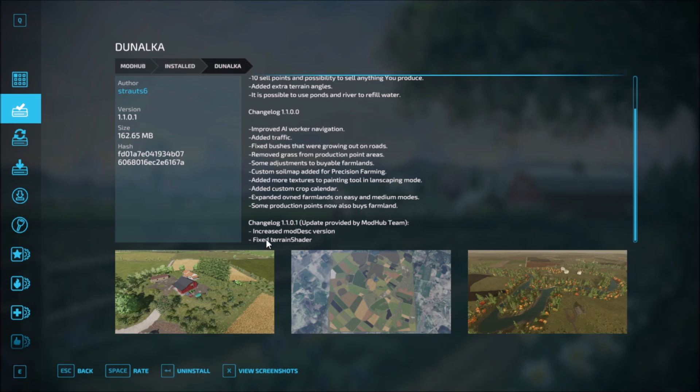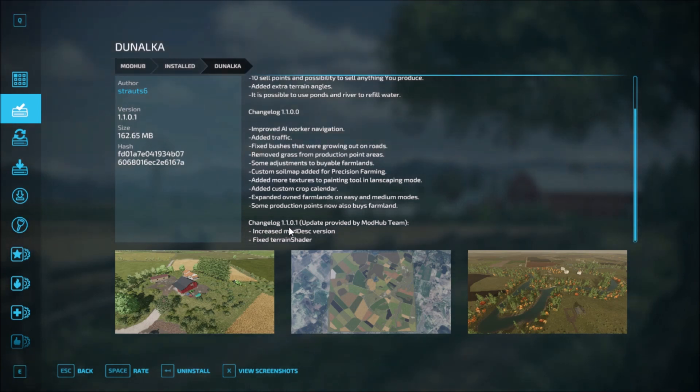And change log 1.1.0.1 — this is the update here: increase the mod desk version and fix terrain shader. So this is for the latest update. That's the first map, Dulungka.